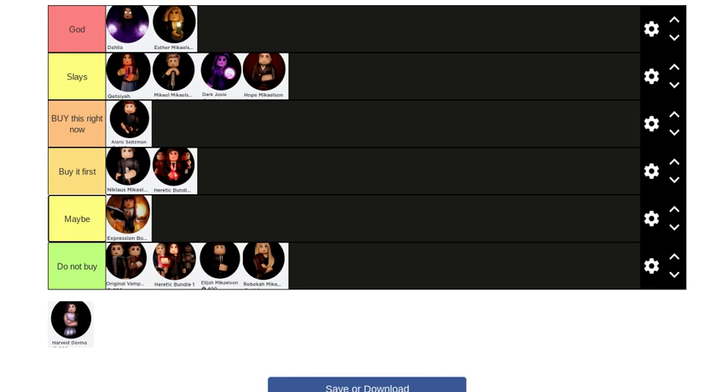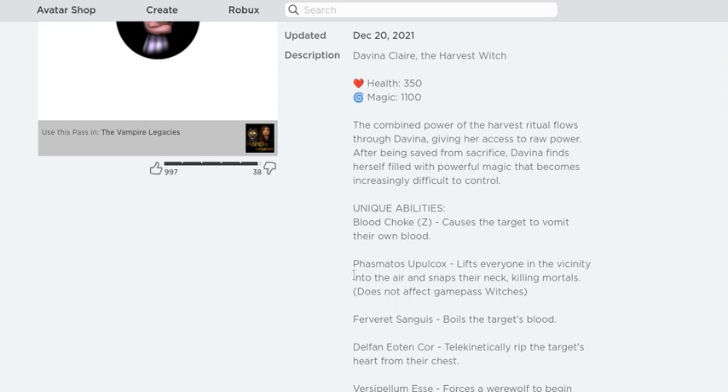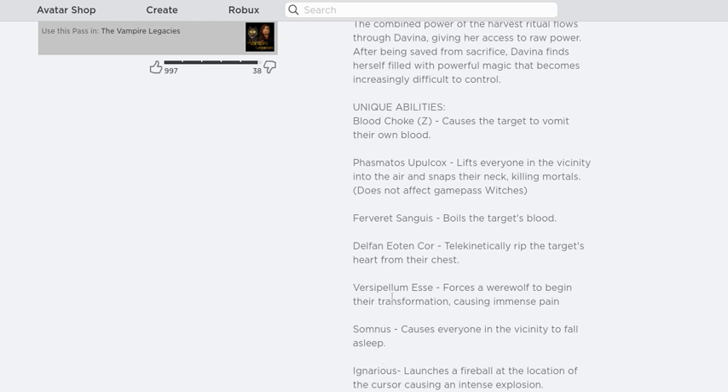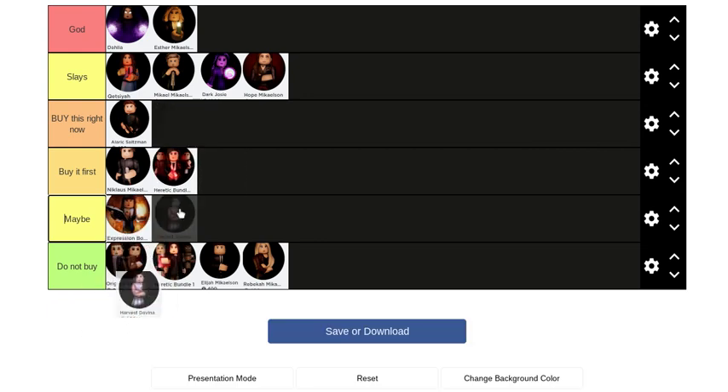Next we have Harvest Stavina at 900 Robux. I haven't even seen her in game — nobody ever plays her. She has a move that whips everybody in the air, snaps up mortals, and she has Somnus and Vipadum. She's a hit or miss. I don't know enough about her. I would say Maybe tier — she's better than Bonnie, of course.